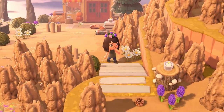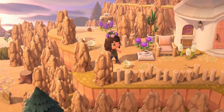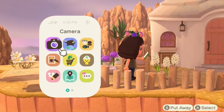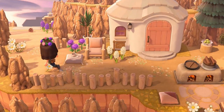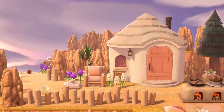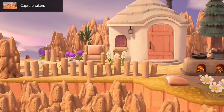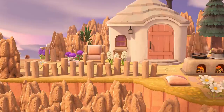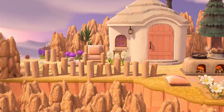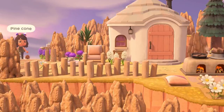An incline - don't mind if I do. And then we have more villager houses. I'm gonna get all the way out of the way because this is just beautiful - what a perfect example of how to incorporate villager houses into whatever theme you're going for. It looks so seamless and perfect how this house is just surrounded by this canyon and these cliffs. I absolutely love it.